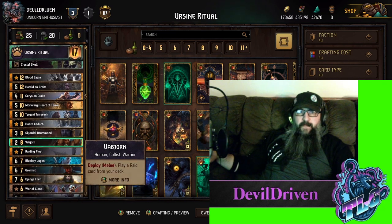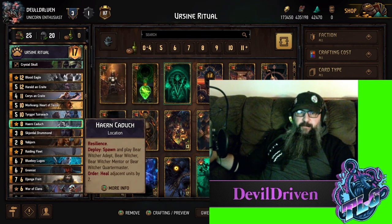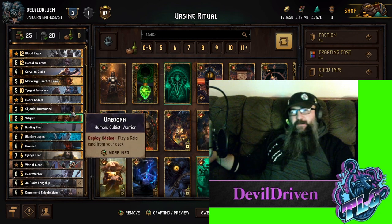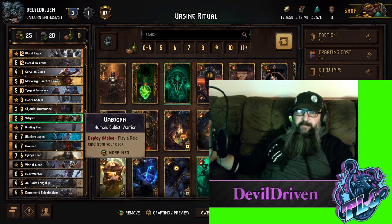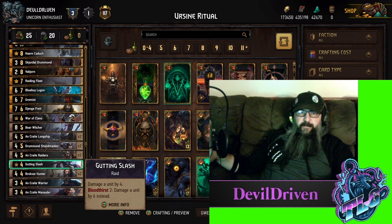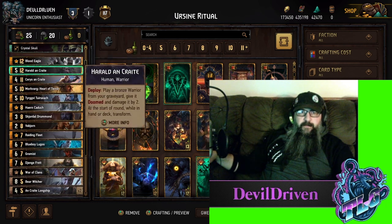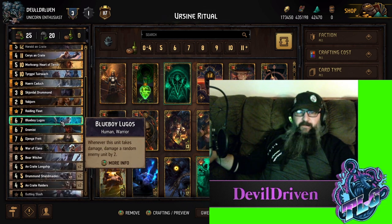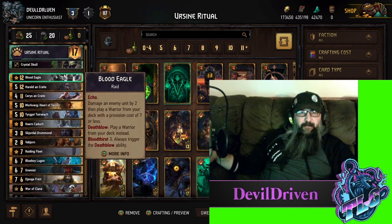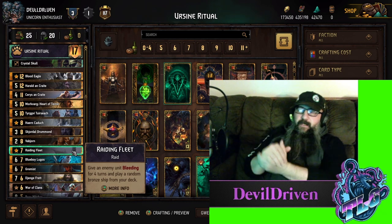The rest of the deck plays pretty much similar to Patricidal Fury, but you've got the Ursine Ritual. The only bricks you've got to worry about are the Saeris and possibly bricking your Raiding Fleet. You can also maybe brick Bob Jorn, but it's very rare that you brick that because you do have four Raiding cards in here. So it's pretty hard to brick, but it's still something you want to be aware of, because if you play a two-point card you're going to seriously cry and you just gave your opponent a Blood Eagle target.